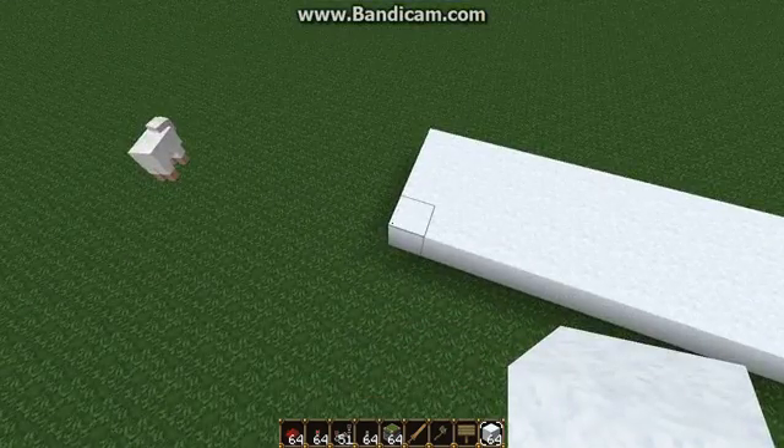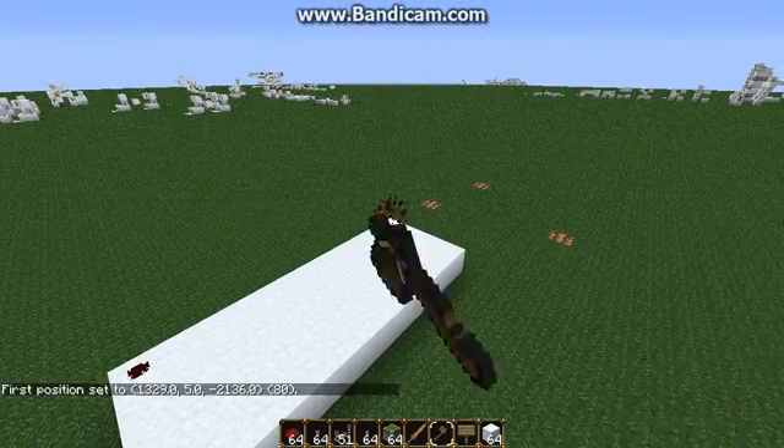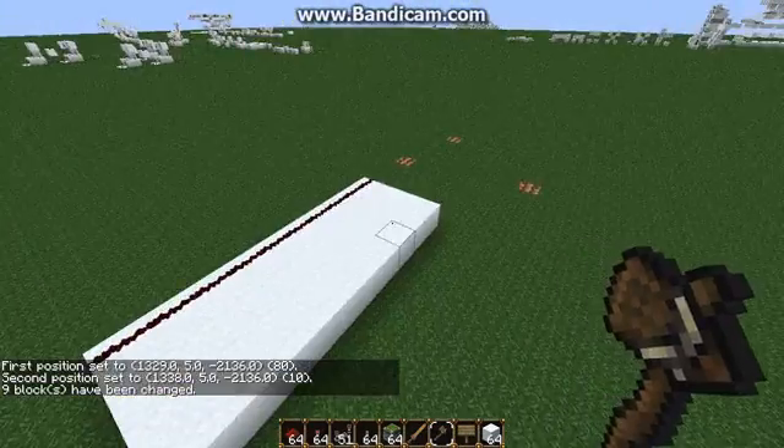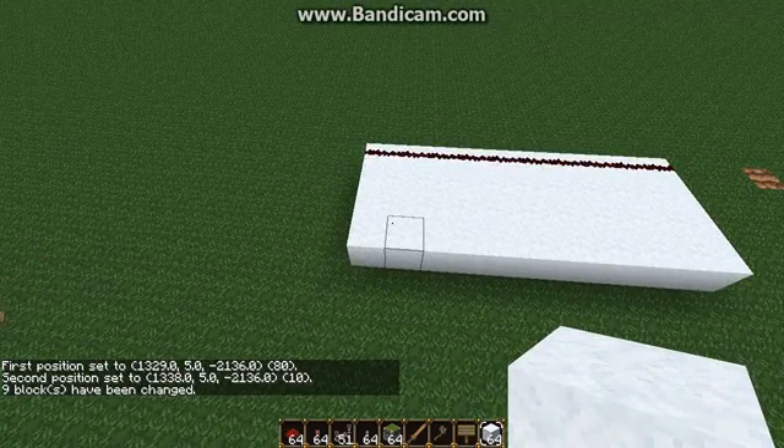How can you fill an entire area by typing just FS? How can you fill an entire row of redstone just by typing FR? Well, it's not that hard to set up, and that's why I'm making this video.